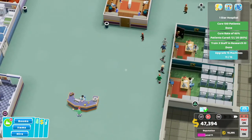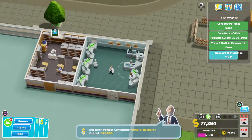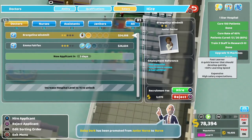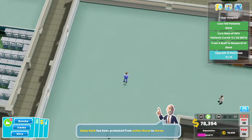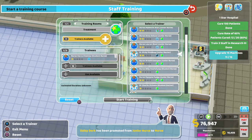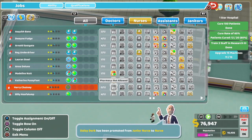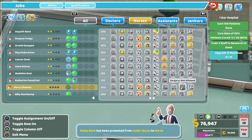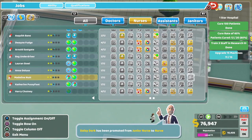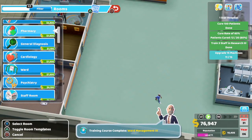Let's keep an eye out for what rooms we want to be doing next. This training is going to be done too. We've got another nurse — another treatment nurse — which is going to be perfect. Let's get them tagged only for treatment. We've now got four treatment nurses, so one maybe two more max. That's great to get sorted, and now we can think about what room to build next.